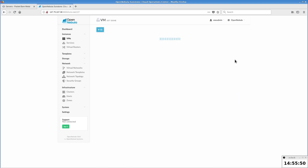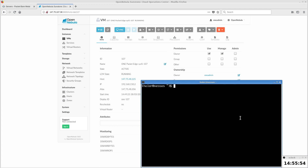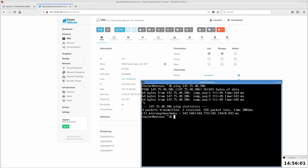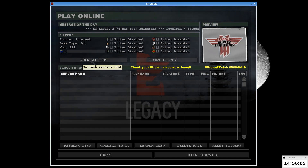You can take one virtual machine and test that it's reachable over its address with a ping command. Now we go back to the ET Legacy game.